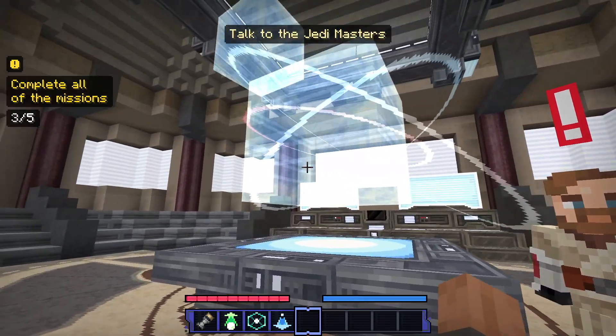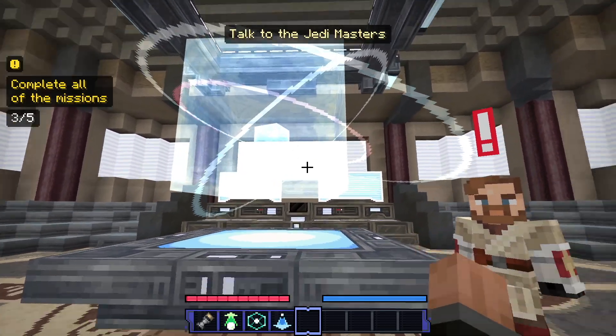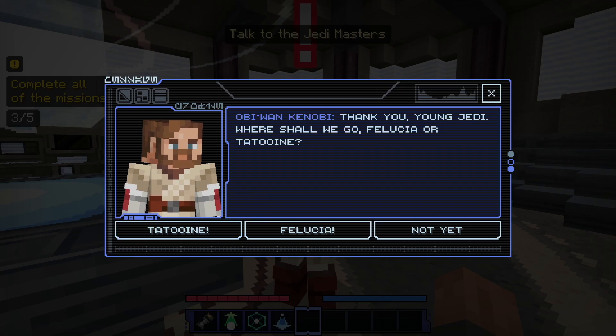Here we are with Obi-Wan in an awesome room with a massive hologram of a planet. I don't know what we're going to do, but let's find out by speaking to Master Kenobi. He says, "Obi-Wan Kenobi, thank you, young Jedi. Where shall we go — Felucia or Tatooine?" Oh, this is a multifaceted one. Interesting. Let's go to Tatooine first — that's a classic Star Wars planet.